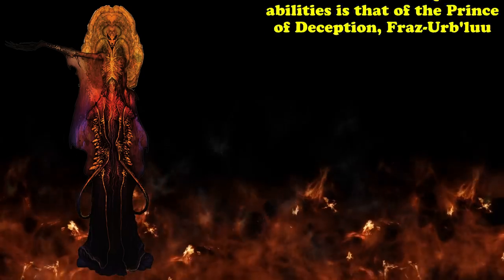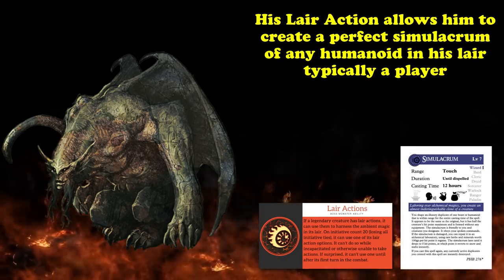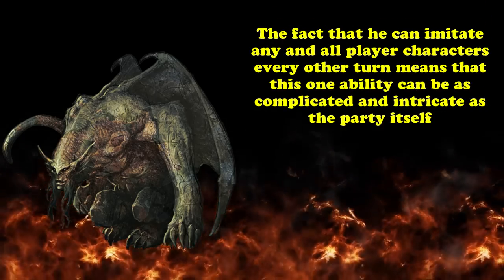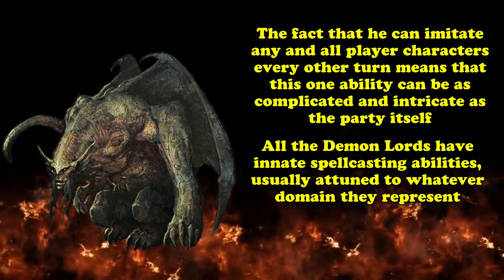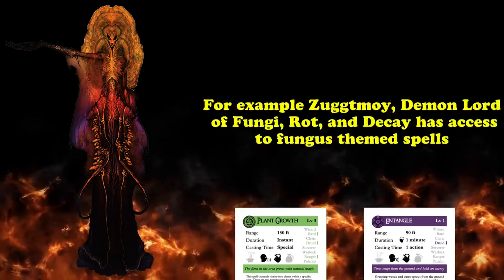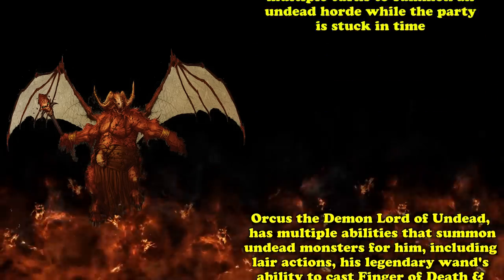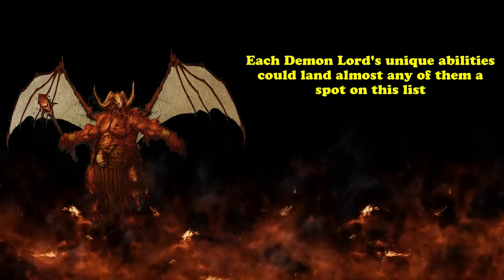Examples include Jubilex Madness making creatures want to consume everything around them, or Graz'zt's Madness causing afflicted players to become deeply narcissistic. All Demon Lords are legendary with lots of legendary actions, legendary resistances, regional effects, and powerful lair actions. A standout example is the Prince of Deception, Fraz-Urb'luu, who has a lair action allowing him to create a perfect simulacrum of any humanoid in his lair — typically a player. The simulacrum disappears when the lair action cycles again, but this means Fraz-Urb'luu can potentially replicate every player character's full complexity every other turn.